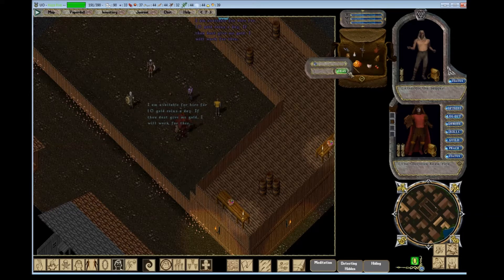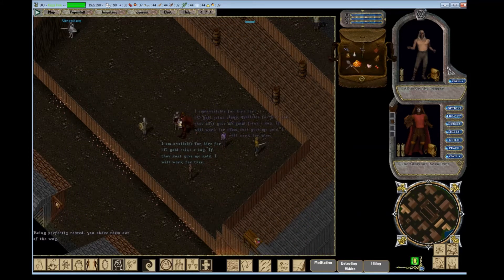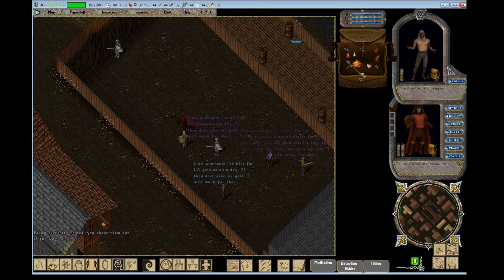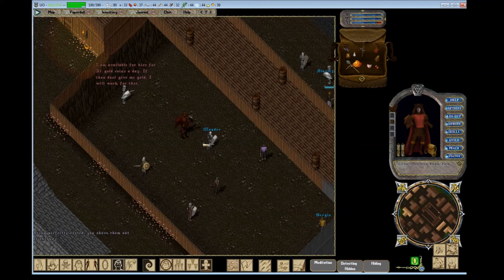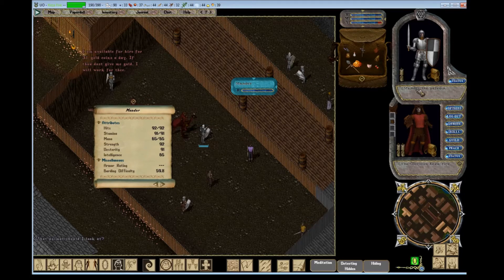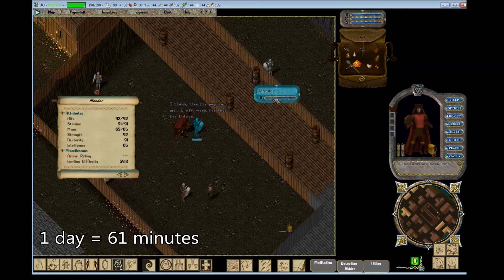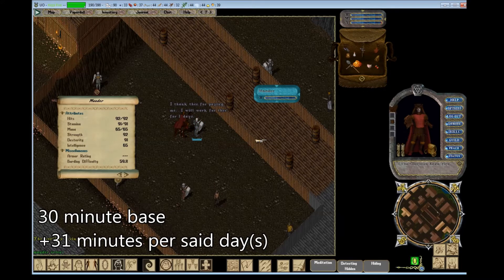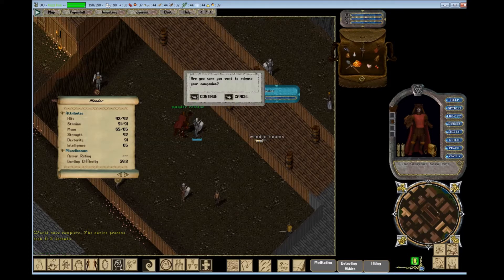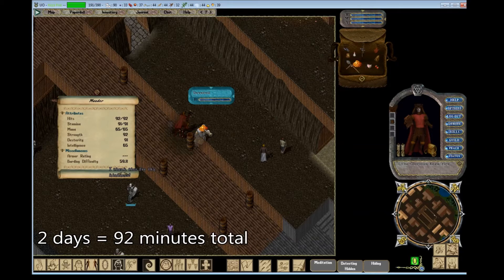Now getting on to the timers or hired time. At the Oklo docks there were some pretty inconsistent amounts that NPCs asked for, but if you go to the Jellum pits you'll find that most NPCs here all require the same amount of 10 gold — so it's not a bad idea to come here and get a Paladin for just 10 gold, which is a pretty good bargain especially for new players. If you drop the minimum of 10 gold, most of them take it and will work for you for one day, which is actually 61 minutes — that's the base of 30 minutes plus one day which is 31 minutes. Each additional day adds another 31 minutes, so two days is 62 plus 30, totaling 92 minutes.